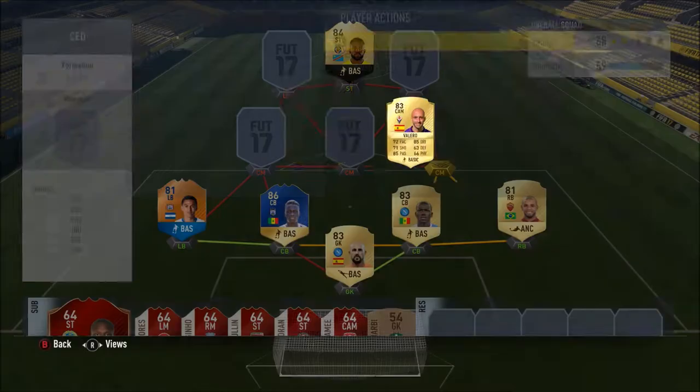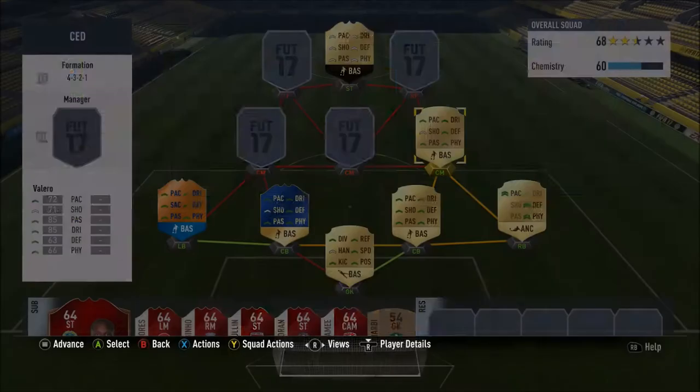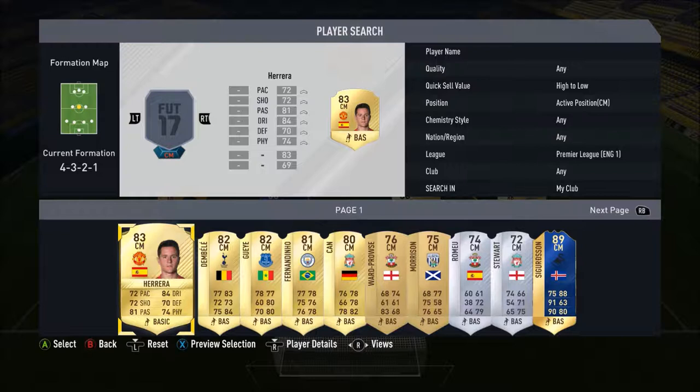First move forward, we go for a CAM — it's Borja Valero. 72 pace, 85 dribbling, 71 shooting and 85 passing with four-star skill moves, which is very nice. In the middle we go for an upgraded Ander Herrera — 72 pace, 84 dribbling, 72 shooting, 72 defending, 81 passing and 74 physical.